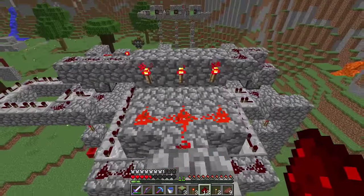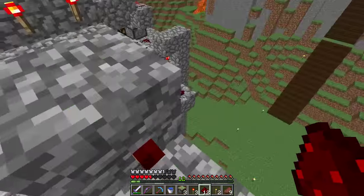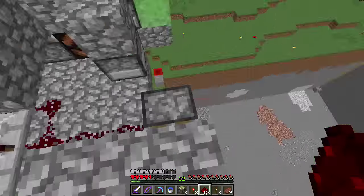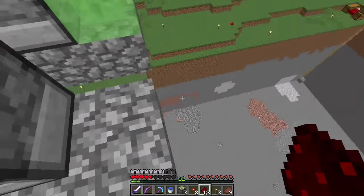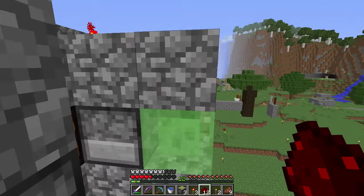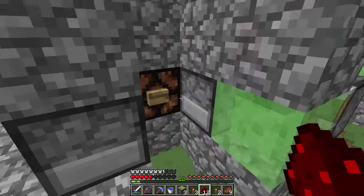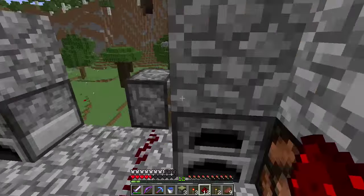Once these three torches turn off, this torch turns on, and then it carries the signal wherever I please - which will be the pistons below that push you off into the pit of doom. The second system is the button-pushing system. There's a button down there that you push, and this thing blocks the button so they have a chance to actually shield themselves from the arrows. That's pretty neat.